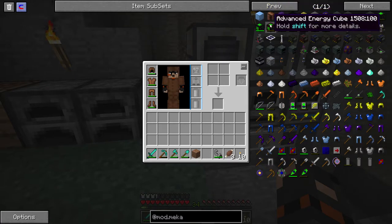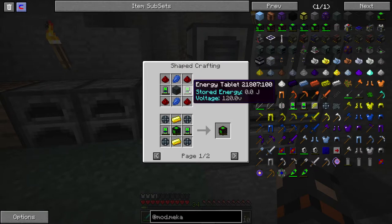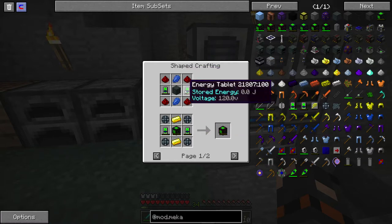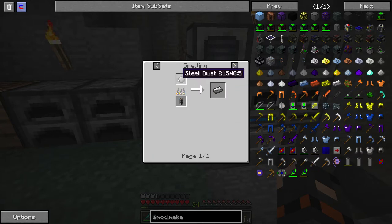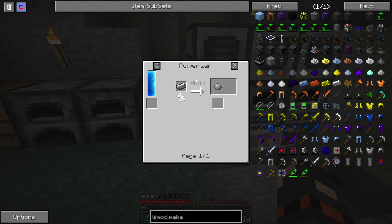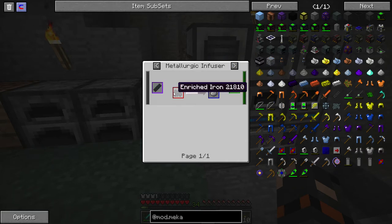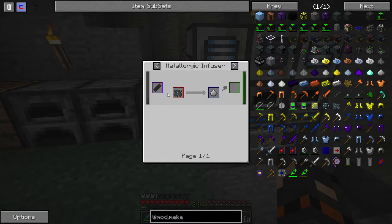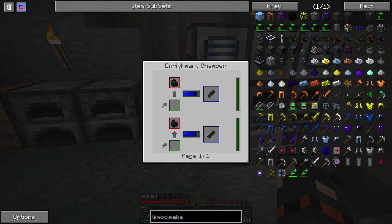First we want to make an energy cube - how difficult is that? We need redstone, lapis, that's fine, we need steel. How do we make steel? We smelt steel dust. How do we make steel dust? We pulverize steel. So we need a metallurgic infuser with compressed carbon, which is carbon in an enrichment chamber. Okay, so we can't make this yet - first we have to start making an enrichment chamber.